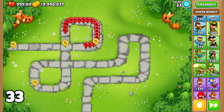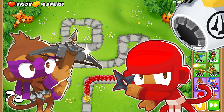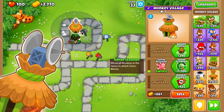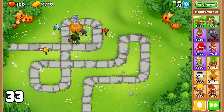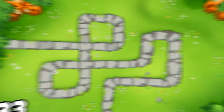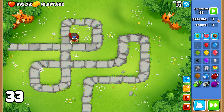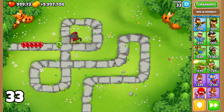Round 33 presents the challenge of Camo Bloons. To handle this, you should focus on units that can detect and pop Camo Bloons. If you have the resources, you can use a Monkey Village with a Radar Scanner upgrade to remove the Camo properties from the Bloons, making them easier to pop. However, if Camo Detection is too expensive for you at this point, a good alternative is to upgrade your Ninja Monkey to 2-0-1. This should provide you with the necessary firepower to handle the Camo Bloons in this round.